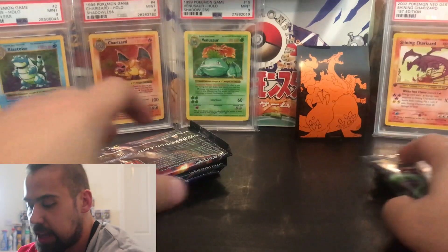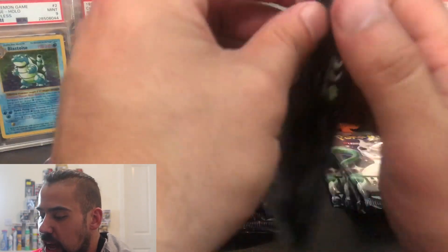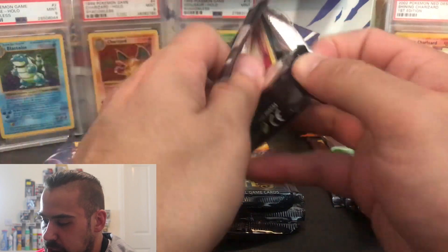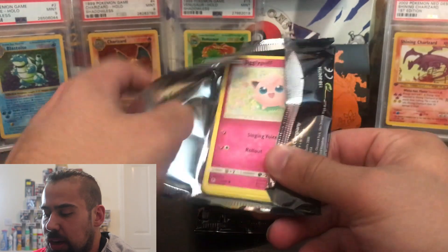In this video today you are going to be able to win an empty tin full of vintage cards, and I think I might put some Hidden Fates cards in there as well — some of the Commons and Uncommons that we're pulling from today's video. Let me know what you'd like down in the comments below.